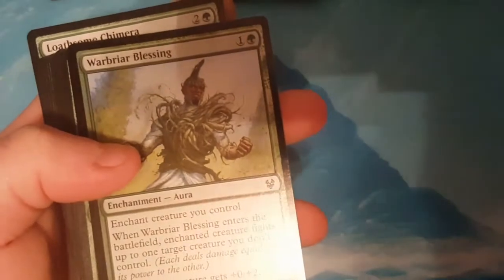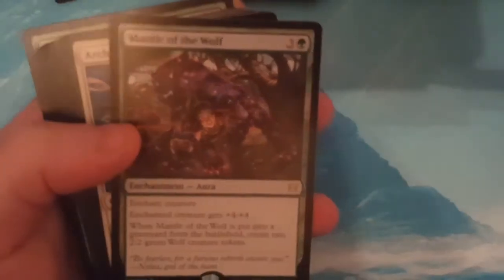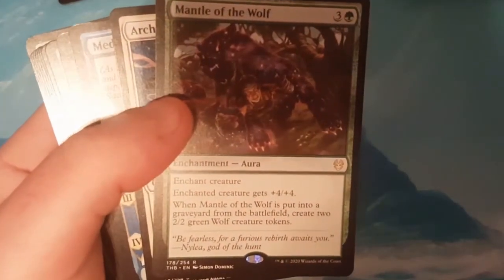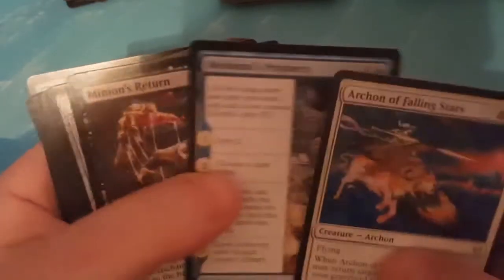I do like the lands that came from this set. I know a lot of people are complaining about that Pokémon look, but I like them. The foil is Warbriar Blessing. The rare is Mantle of the Wolf: enchanted creature gets plus four plus four, and when put into the graveyard from the battlefield, create two 2-2 Wolf tokens. Also pulled Arcan of Falling Stars, Mid-Domai's Prophecy, and Minion's Return as uncommons.